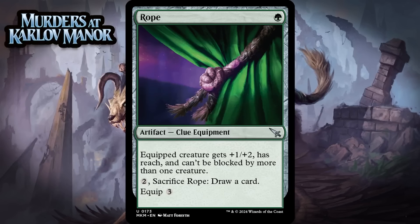Next up, it's Rope, which for 1 green mana is an uncommon clue equipment. Equipped creature gets +1/+2, has reach, and can't be blocked by more than one creature. You can pay 2 generic and sacrifice the Rope to draw a card, and it equips for 3. This is probably the worst card in this cycle. The buffs it offers aren't amazing, especially when you have to pay 3 to equip. Like the others, you can still throw it away and replace it, so there's nothing wrong with this card — it's not bad, and it's not a card you should always cut, but I don't think it always makes the cut either. I'm giving it a C-.